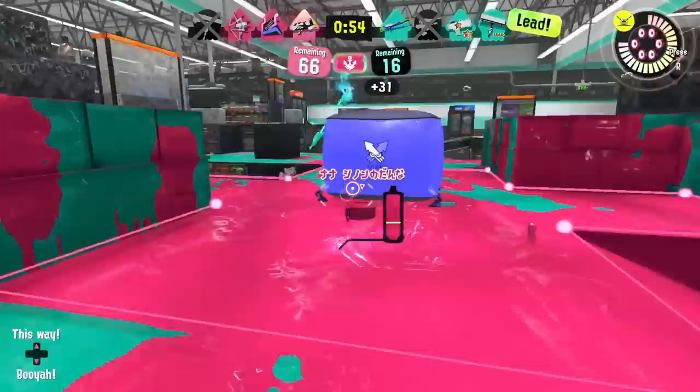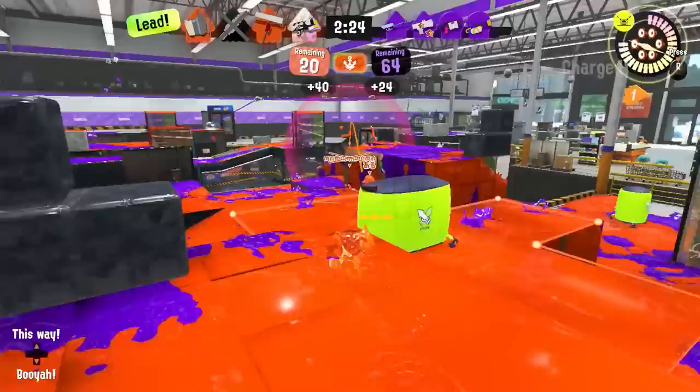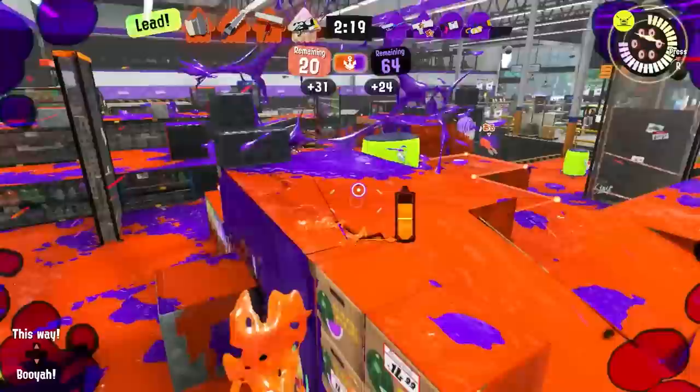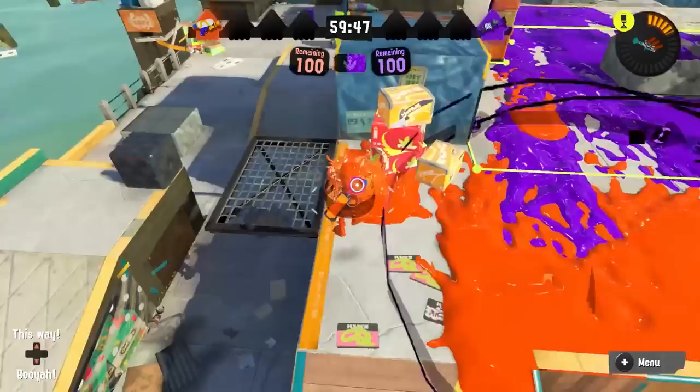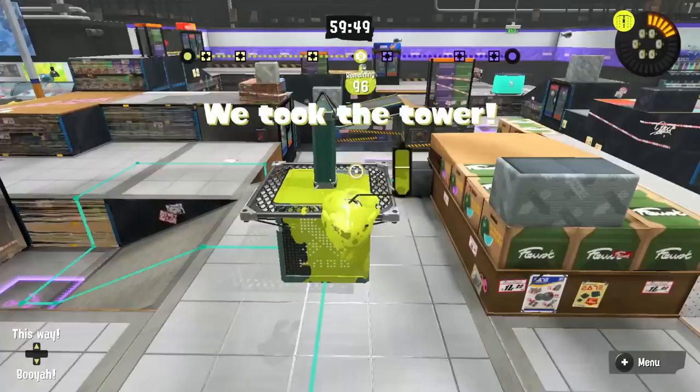Point Sensor is incredibly basic, so all you really need to do is throw it in key choke points or under ledges. These are all common sharking spots or areas where you'll find multiple people, giving the sub a bit more value. Against Point Sensor, most weapons don't actually mind being located that much and can just play a little bit differently to be fine, especially mid to long range stuff where their location will be more telegraphed anyway. But if you're a frontline weapon and you get located and can't flank as much, make sure you're not just waiting for it to end — do other productive things like painting or poking bombs.